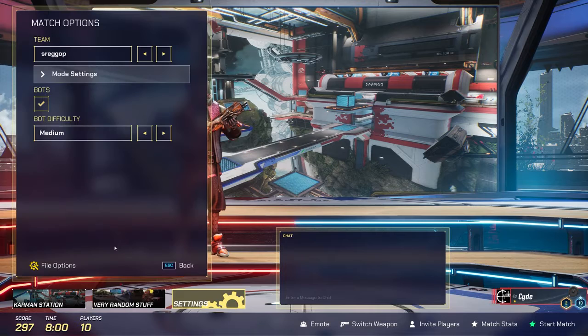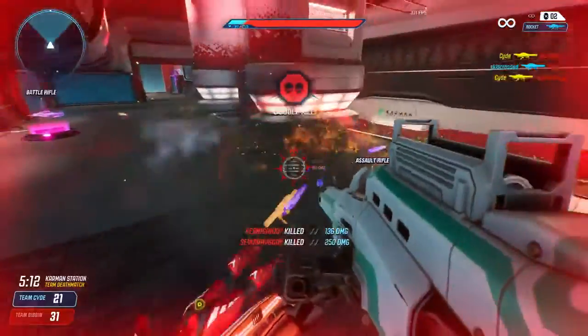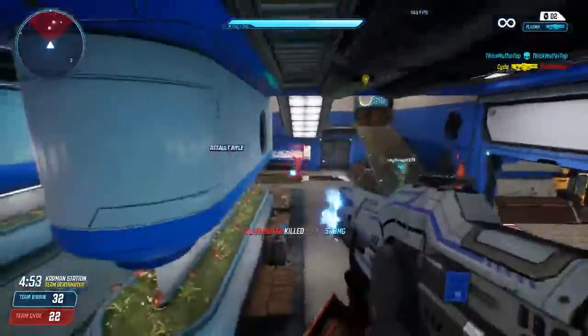When selecting one of your custom presets and clicking file options, it gives you the option to save as, save, rename, and delete the preset. Everyone at 1047 Games is very excited about the potential that asymmetric game modes and new settings bring to the table. We can't wait to see what the community comes up with.